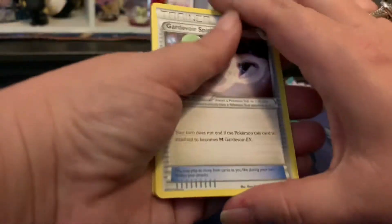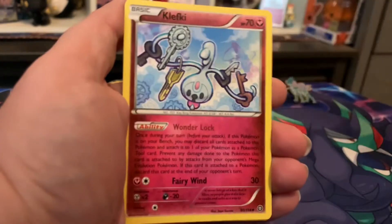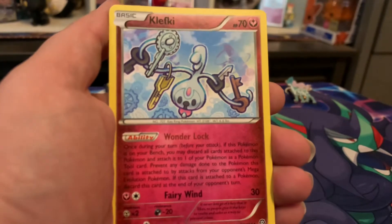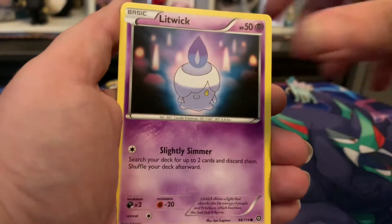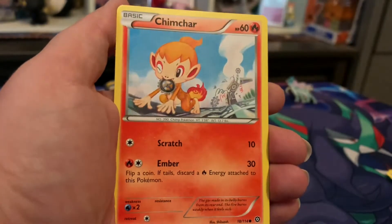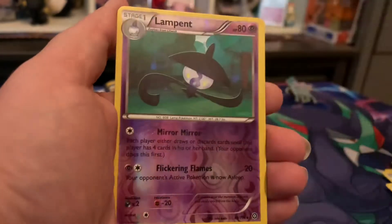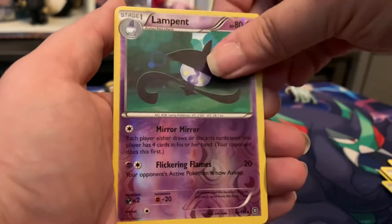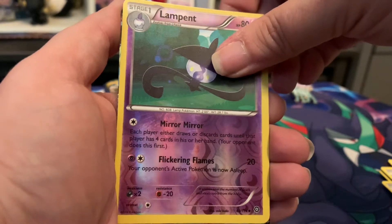I don't think I've gotten anything really good out of Steam Siege. Cards: Gardevoir Spirit Link, Klefki — that's a really long ability — Litwick, Nosepass, Chinchou, Clauncher, and a reverse holo Lampent to go with the Litwick. And no freaking way — Steam Siege is gonna make a liar out of me!